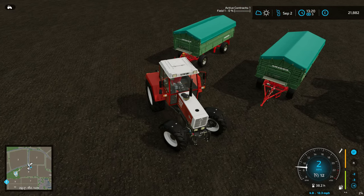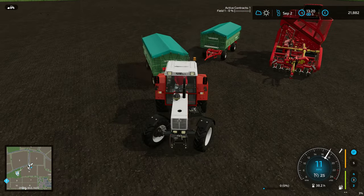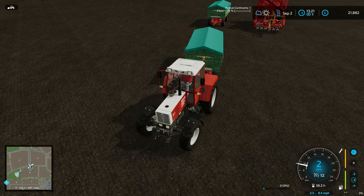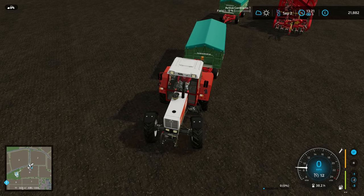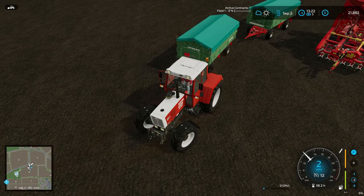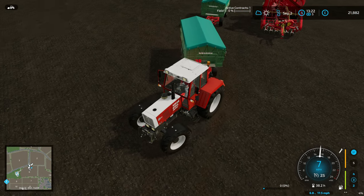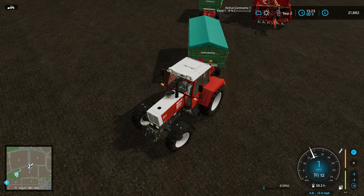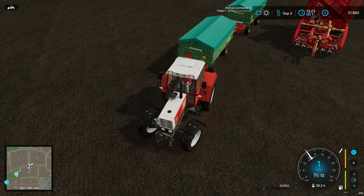Let's get all the kit set up. I'm going to do this contract on field one and field two - they're opposite each other, which means we can get twice as much kit, making this a little bit easier. I had planned to use CoursePlay for this. Let me just show off some of my reverse driving skills with a dolly trailer - I think I'm getting better at this, though I'm not brilliant obviously.